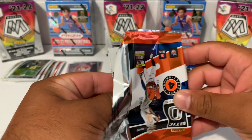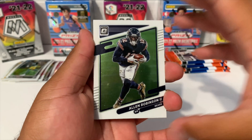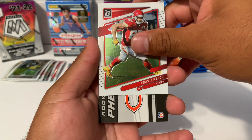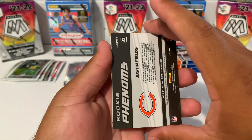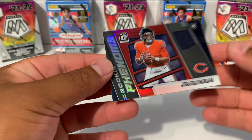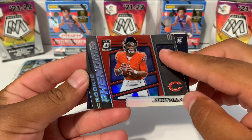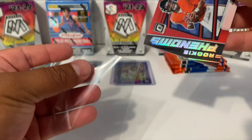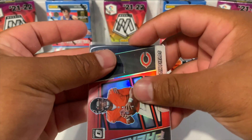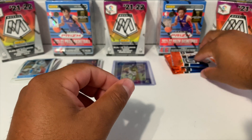We got one hollow and this one feels kind of thick, so I'm thinking this is going to be our mem card. We got Allen Robinson the second, a Travis Kelce - ooh Chicago, ooh Justin Fields! The last one is gonna be JC Horn. So we got a Justin Fields on our mem - that is one really nice looking card, rookie phenoms with the little patch. I will definitely take that one. Bam, look at that Justin Fields - we will take that!